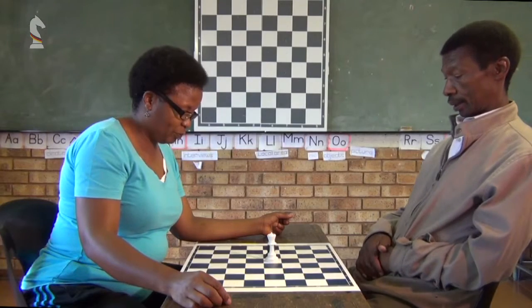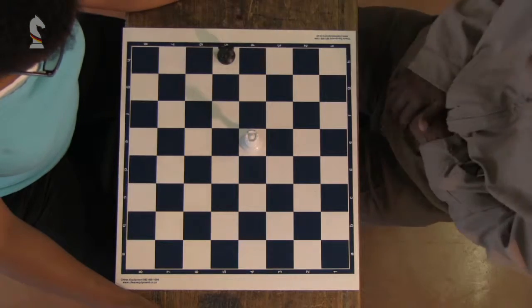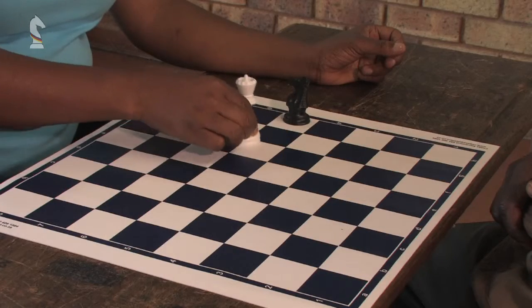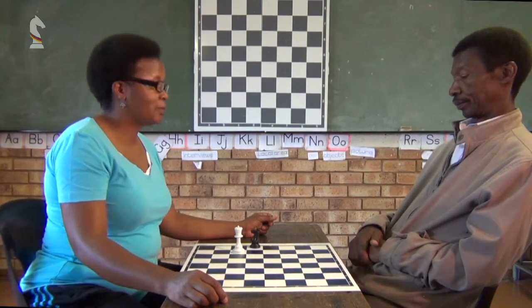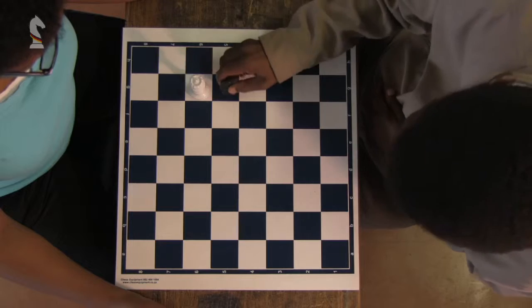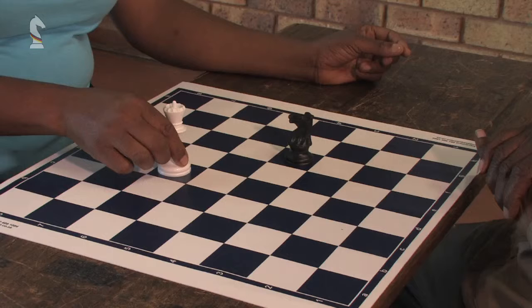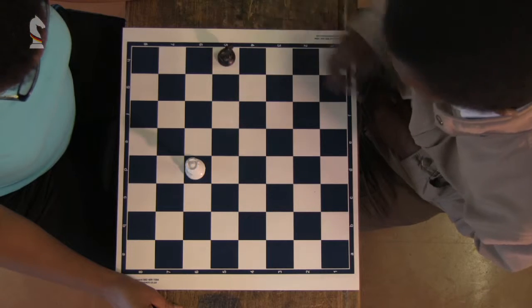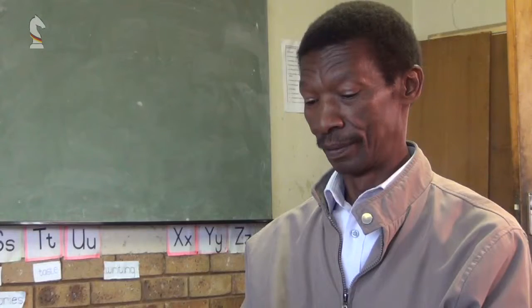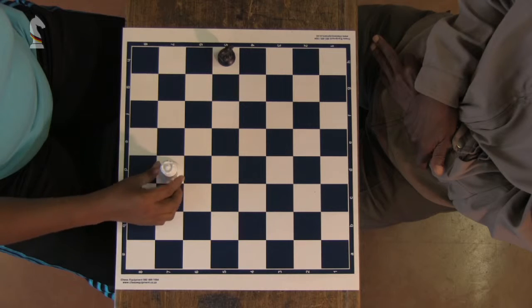The knight has seven possibilities to escape from the queen. If the queen captures the knight within the seven moves that the knight makes, then whoever is playing the queen wins the game. If the knight is able to move more than seven times, avoiding being captured by the queen, then whoever is playing the black knight wins the game. I am going to go to the queen.